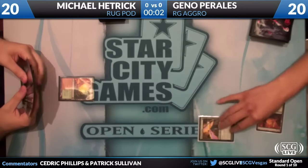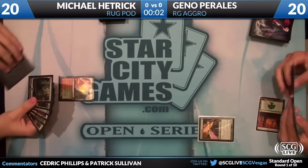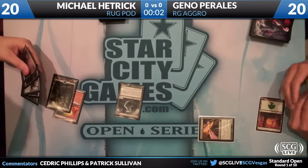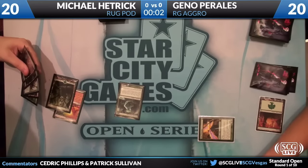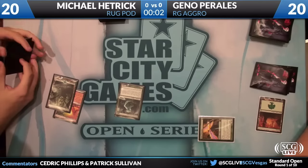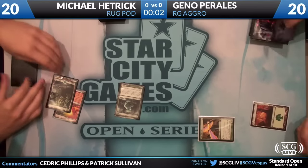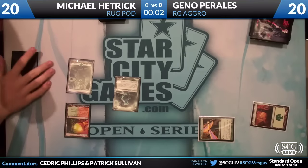If you guys have followed Michael Hetrick at all, he's been playing Rugpod for a while now, so it's a standard Rugpod deck. He's found room for a Viridian Corruptor. He's got Deceiver Exarch, Metamorph, Zealous Conscripts, Thragtusk, all that stuff. It's a standard list, nothing too crazy being changed here.